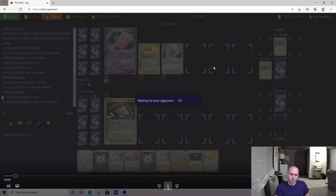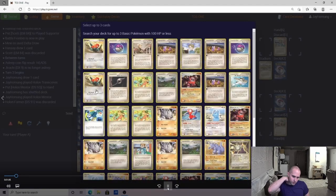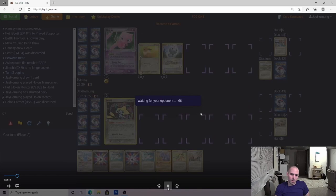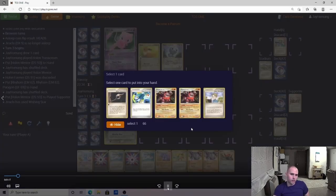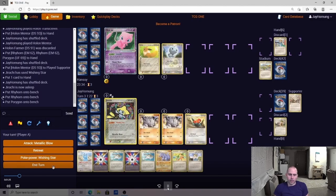Checking what we've prized — in my first search through the deck I always check the Rhyhorn, Rhydon, and Rhyperior counts first, as those are the most important. The Mr. Briney's Compassion and Super Scoop Up counts are also very important. Looks like I'm grabbing two Rhyhorn and a Porygon. I did the Mentor before the Wishing Star — I want to pull those basics out of my deck to increase odds of getting a slightly better Mentor off.